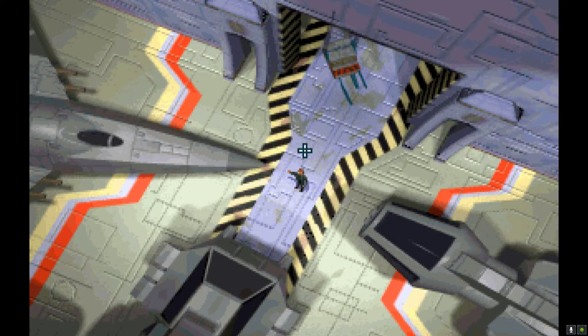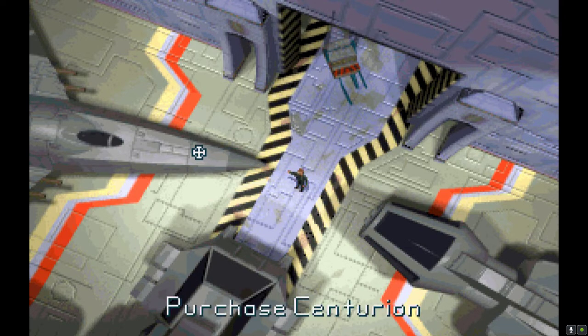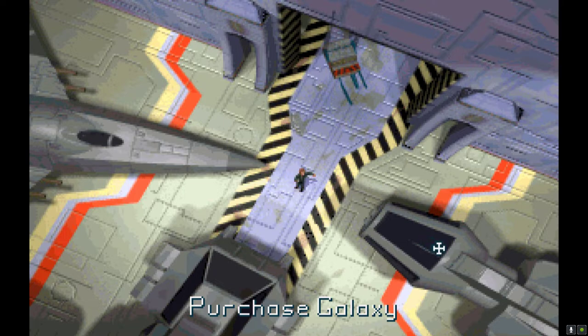Let's go in here first — the ship dealer. You can only pick from three different ships in this game. You have the Centurion, which is the heavy fighter. The Orion is the most heavily armored but slow and a bit underpowered in my opinion. And this one here is the Galaxy — it can hold the most cargo of all three ships in the game.